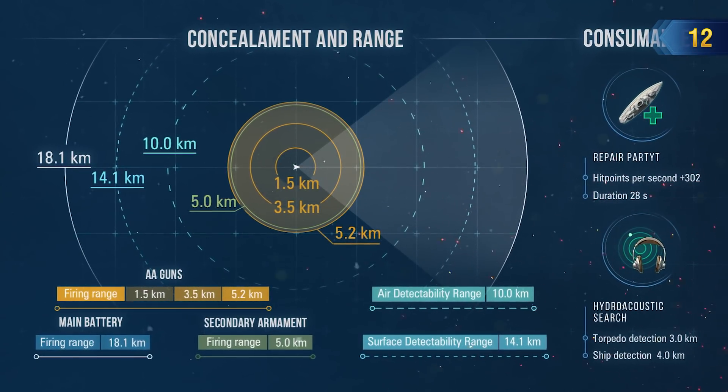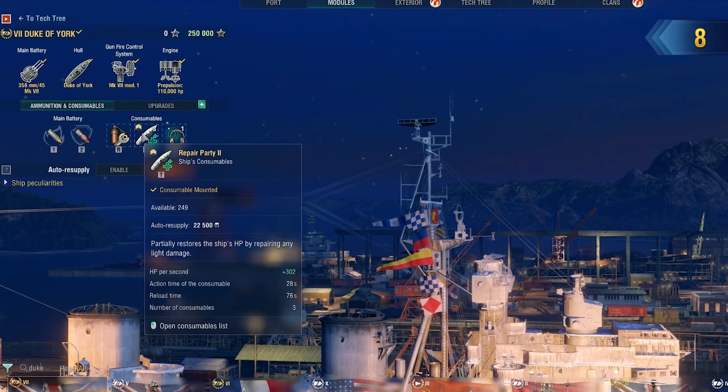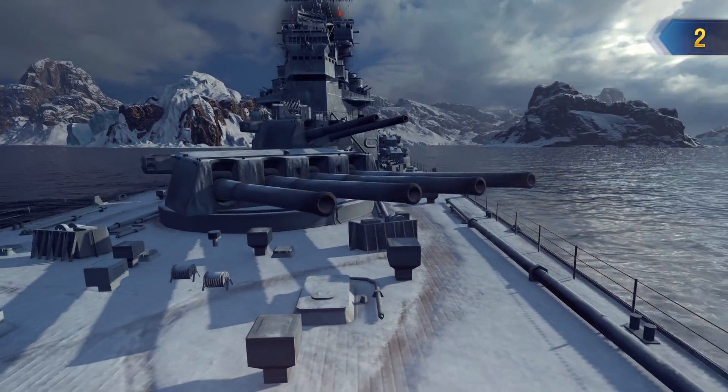On top of the aforementioned advantages, Duke of York is equipped with Hydroacoustic Search, has decent concealment, and can restore her HP pool with great efficiency. Our opponents should consider all of these factors and think twice before engaging this Brit in combat.